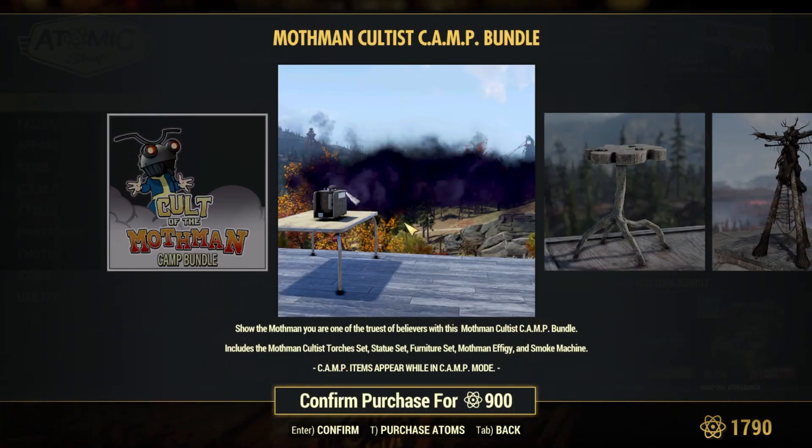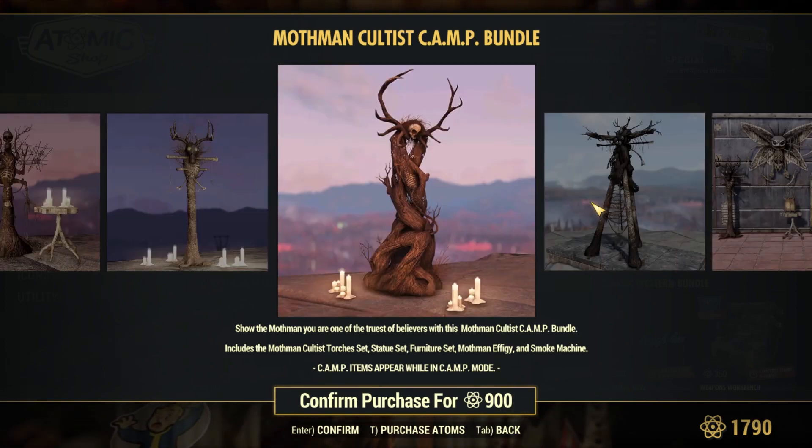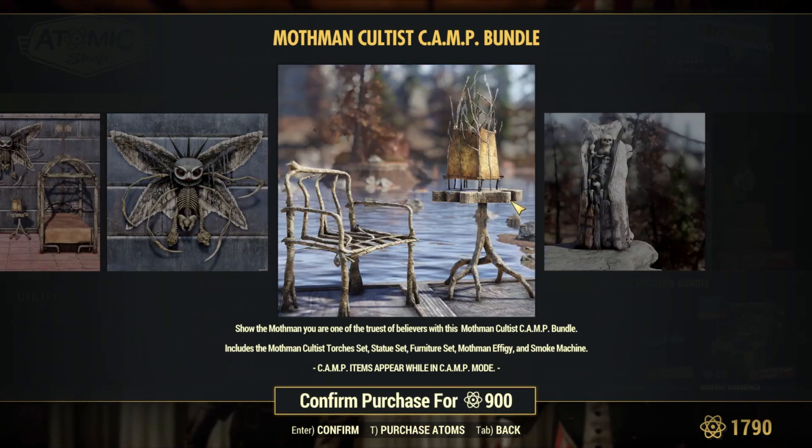We've got the Mothman camp bundle, with an additional smoke machine added to it. The items themselves are not bad — especially the bed, which I really like — and the totems are also kinda nice thematically, as well as some furniture coming with them.